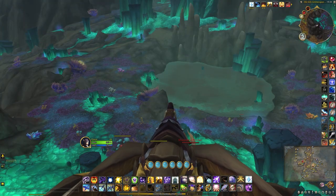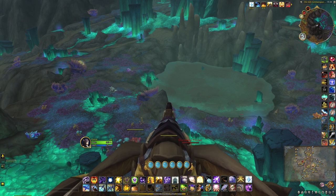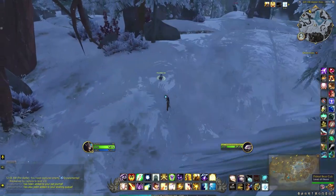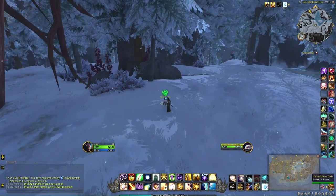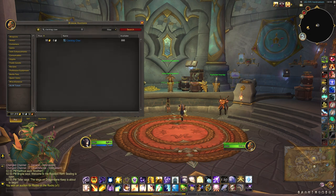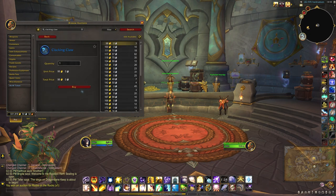Without it, if you try and approach the little hat then he will run away, very much like the primal bear cub if you've collected that secret pet already. If he doesn't drop the item, you can get one from the auction house as well.